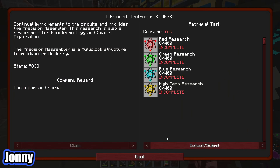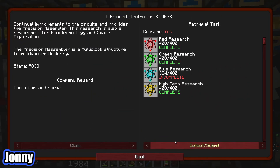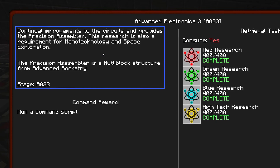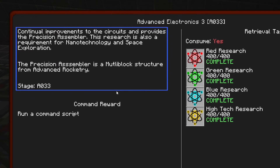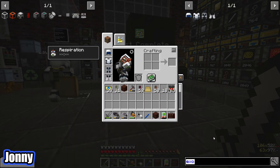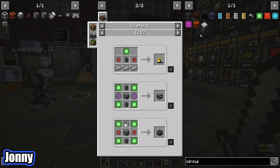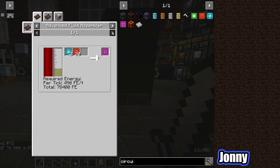Advanced electronics 3 is 400 of each science. I'll just grab everything — a little bit of blue there we go. This research is continual improvements to circuits and provides the precision assembler. It's also a requirement for nano technology and space exploration. The precision assembler is a multi-block from advanced rocketry, and I think we can actually start making the other circuits in it now — though it doesn't show up in the menu. That's annoying — maybe a re-log will fix it.